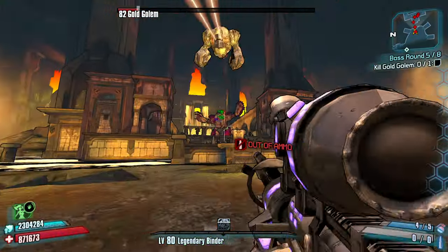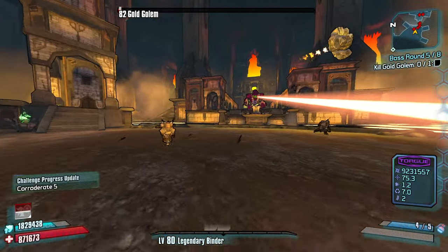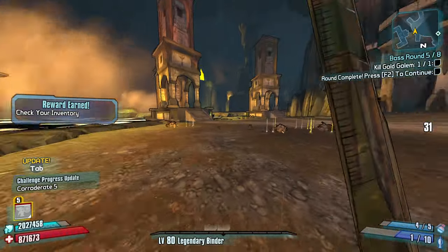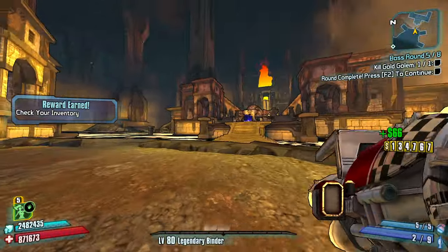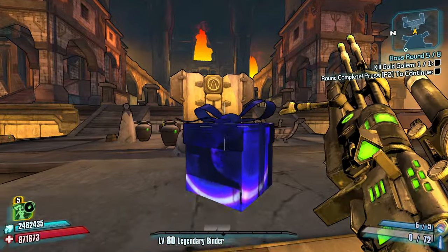Just keep focusing him down — out of ammo. We can always just use a rocket launcher. Fire — yep, easy round. Very easy round. Did I get some sniper ammo in that mess? I did.